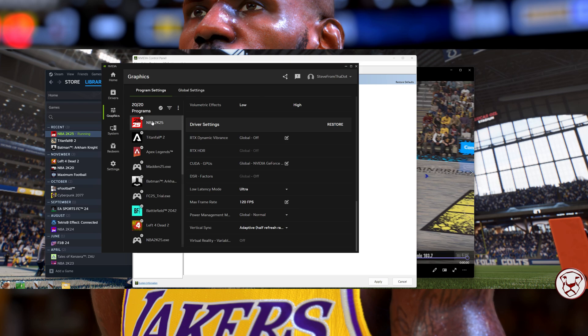There are a couple things I've done to help with these settings. First, you want to put 2K into the Nvidia app — I think before the patch it wasn't optimized, but now it is. My monitor is ultra-wide at 165Hz, so I keep dynamic vibrance and HDR off. I have low latency mode on Ultra, max frame rate at 120 if your computer can handle it, and vertical sync set to adaptive half refresh rate to try to stay around 60 FPS, since 2K is weird with frame rates.